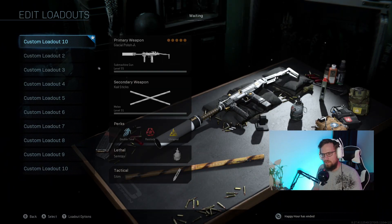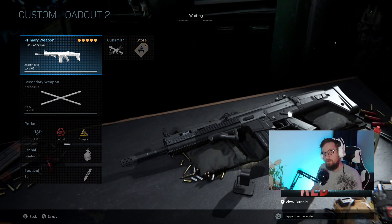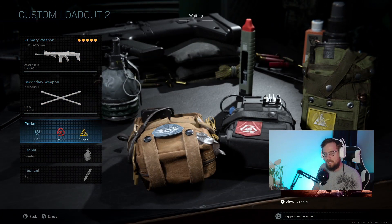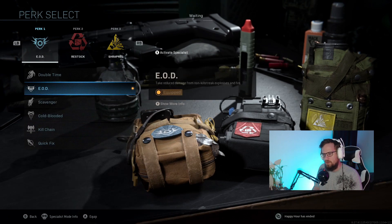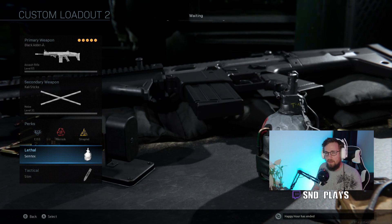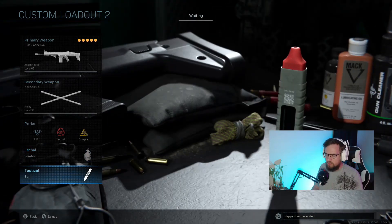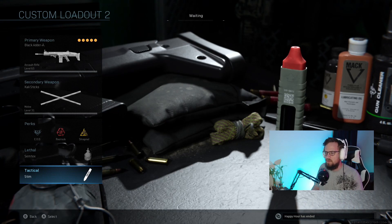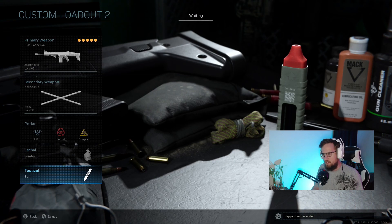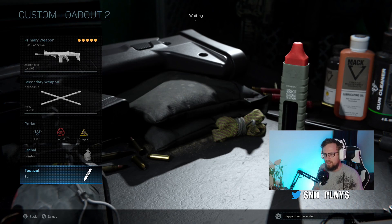From there, we go on to my AR build, and my AR consists of pretty much the same perks. I am a little bit slower with this class, so I do take off double time. I actually run EOD, restock, and shrapnel. When I'm running this class, I like to run semtexes — every now and then I'll run frags depending on the map. But I pretty much always run Stim Shots, because Stim Shots reset double time and they reset EOD. So even for hardcore players, Stim Shot is like one of the best tacticals you can use in the game.